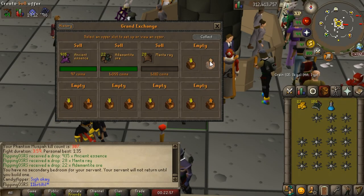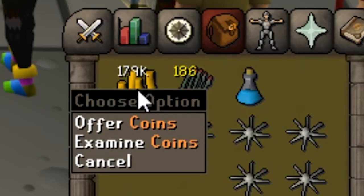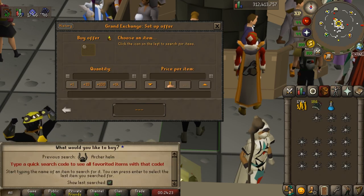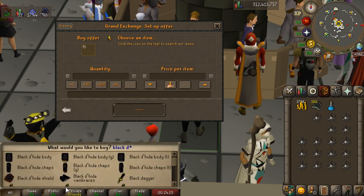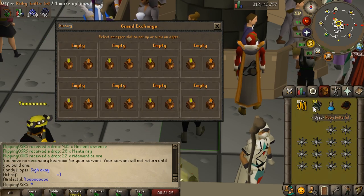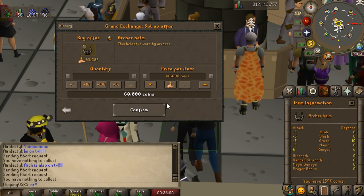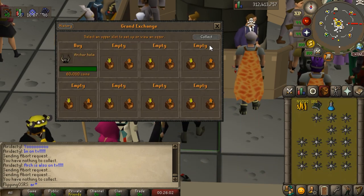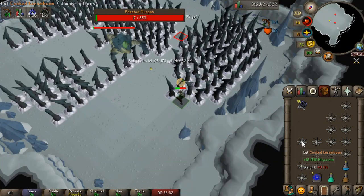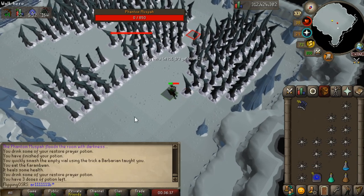We got a pretty good first drop as well. We didn't need anything special, but we do need some money to replenish our supplies and hopefully make a couple of gear upgrades. Our first drop from the Phantom Muspah looks like 179k — that's pretty damn good. We're missing a helmet and a shield, so we'll start by buying those. We'll get a Black D'hide Shield and the Archer Helm. I'm getting a little bit lucky because my bolts are very accurate, and our kill time for this one is 4 minutes 26 seconds.